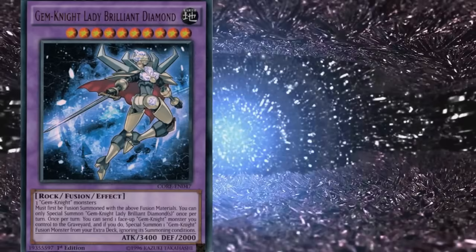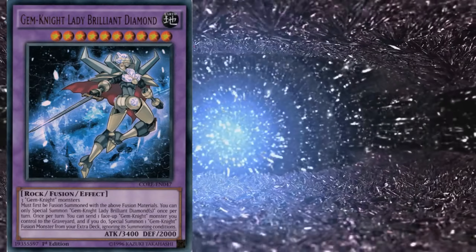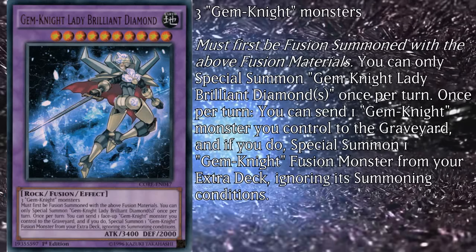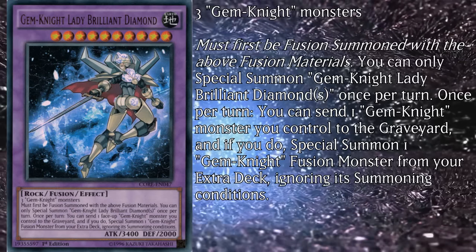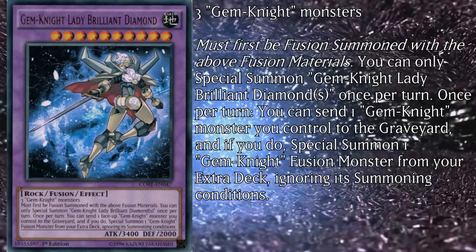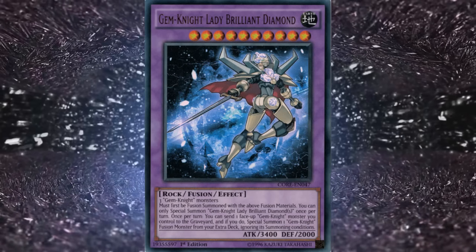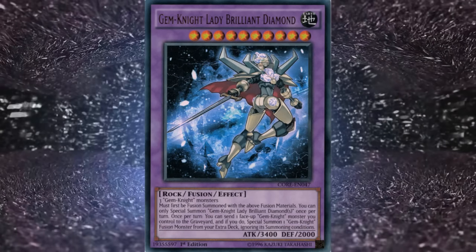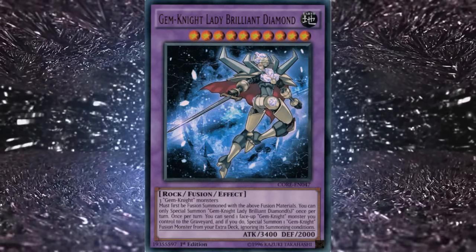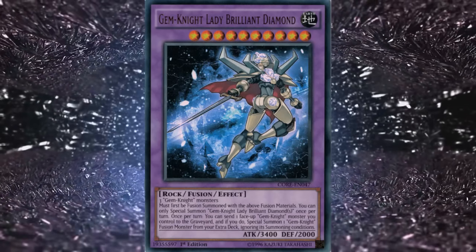Their final fusion monster is Gem Knight Lady Brilliant Diamond, a level 10 with 3400 attack and 2000 defense, requiring three Gemnite monsters — only one special summon per turn. Once per turn, you can send one Gemnite monster you control to the graveyard and if you do, special summon one Gemnite fusion monster from your extra deck ignoring its summoning conditions. This one is truly outrageous — it turns any Gemnite on your field into any fusion you might need at the moment, so it's a great card regardless of the build. She's got really impressive attack value, making it super easy to put a lot of damage on board. Always run at least one of these.